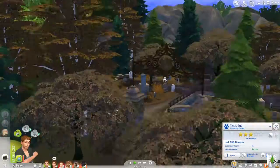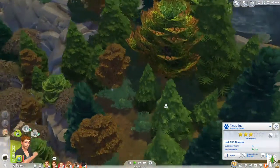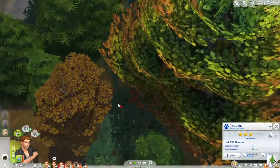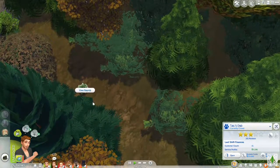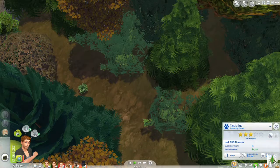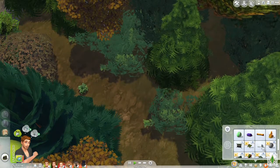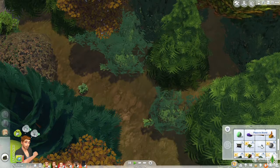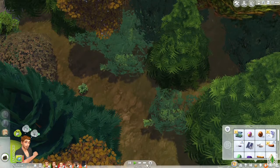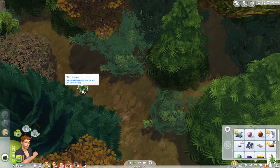I'm sure there's stuff hidden underneath these trees. Let's see — there's something called nap nip. Wait, is that what we have? Is that catnip? Let's see what nap nip is. We can't harvest it. That is very interesting — this place is really cool.